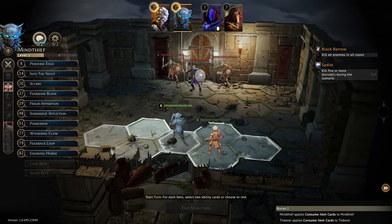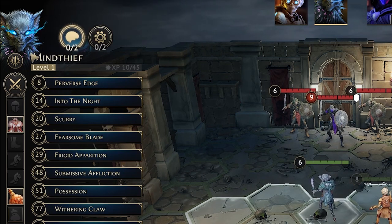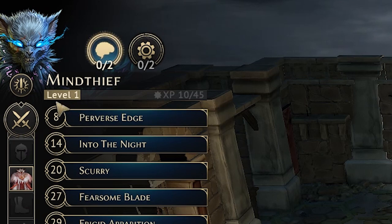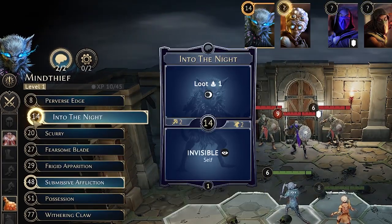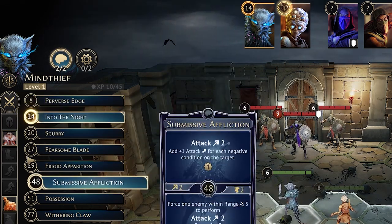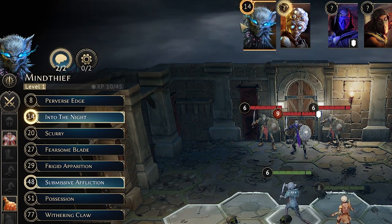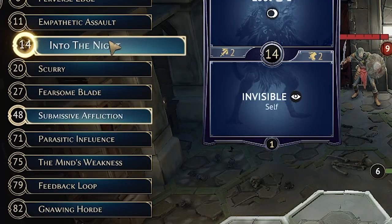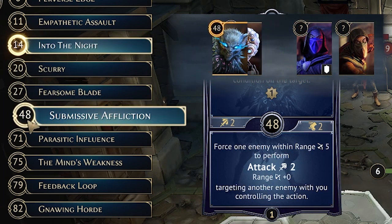You can switch between the characters you are playing either by clicking on the character model or clicking on the character symbol in the top left. Here you'll see the character's class as well as their experience tracked in real time. When you select ability cards, look at the initiative tracker at the top of the screen — it updates in real time. The number 14 is glowing because that is your leading initiative, meaning you will go at initiative 14. If you click your other card you're going at an initiative of 48. You can switch your leading initiative by clicking on the circle containing the initiative number so that it's glowing.